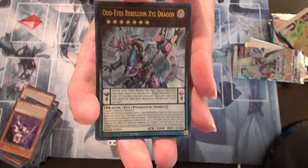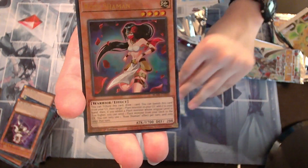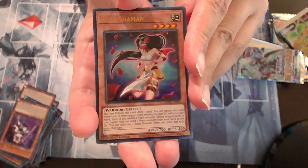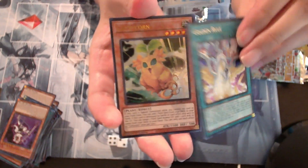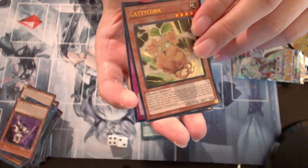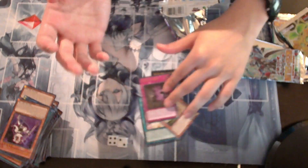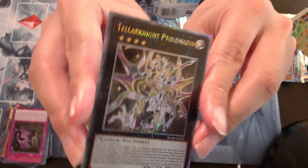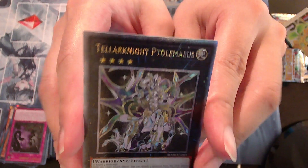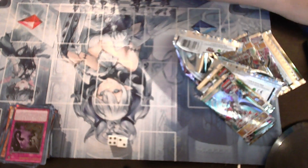Wild Eyes. Quarter Century Secret Rare in the last pack — fake starlight, that's awesome! Alright, thank you for watching. I'll probably do the price modification later. Bye bye.